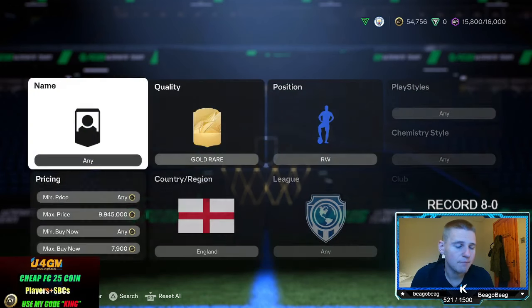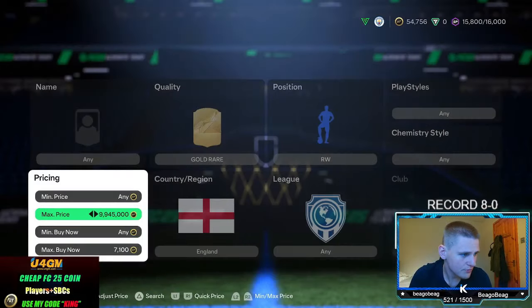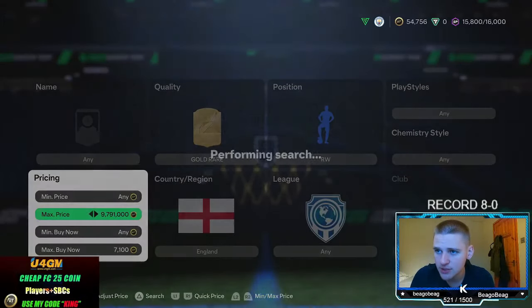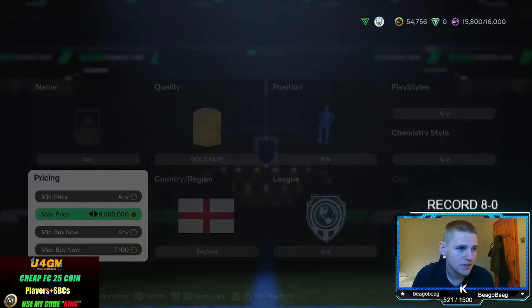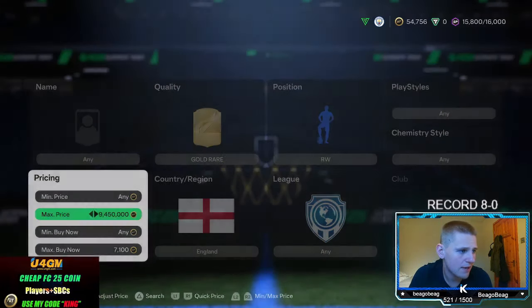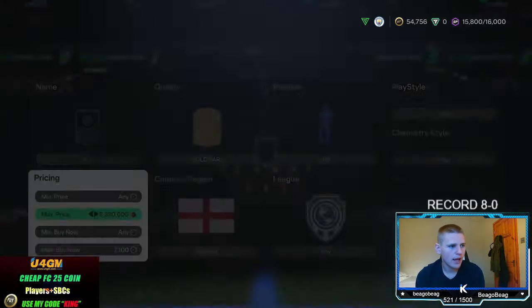We're going to sell at 7.8K. You lose 390 coins per card on the 5% tax. So go down 400 coins, or 310, or 210 — whatever profit target you want to snipe for. Bear in mind the lower you go, the less cards will pop up, so you need to be a bit patient. The game is fairly quiet right now so supply isn't massive, but it should be decent enough especially with champs rewards and promo packs around 6 PM.